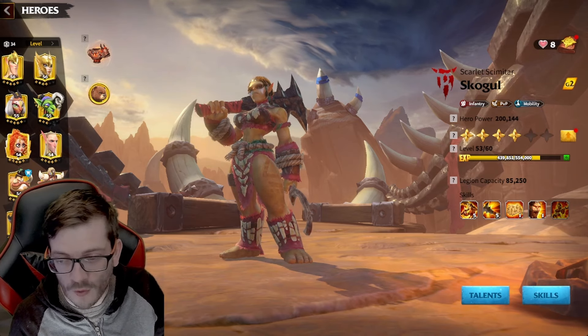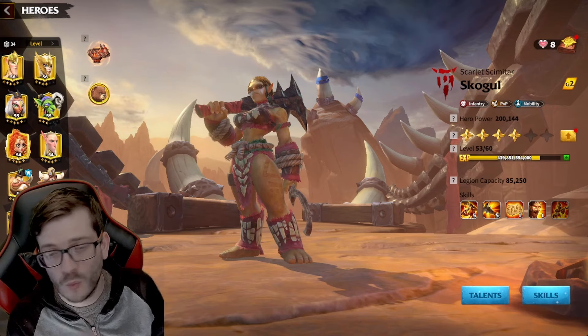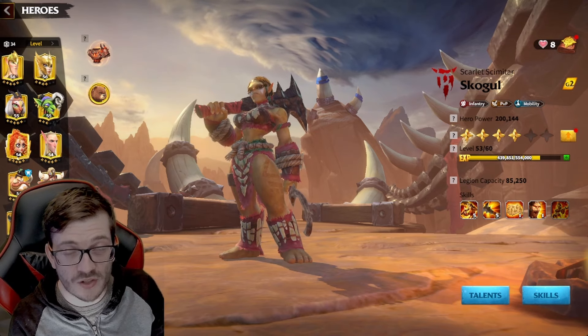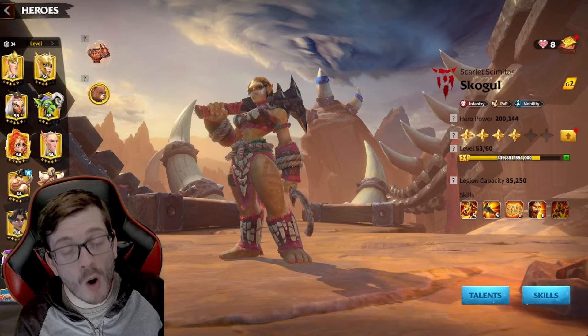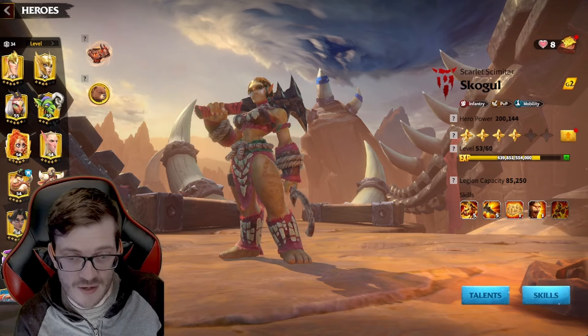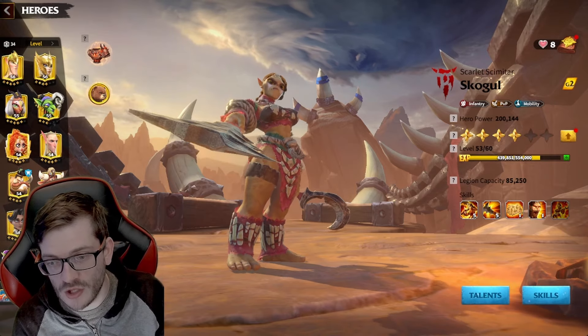Today we're going to be going over Skoggle — her skills, the pairs, all of the artifacts, war pets, and talent pages that you're going to be needing to rock this absolute monster of an infantry hero. If you're wondering how to obtain her, it's pretty simple: she's in Generation 2.